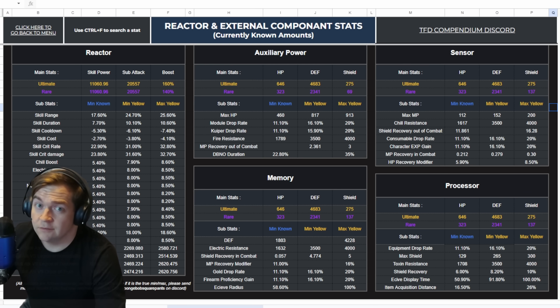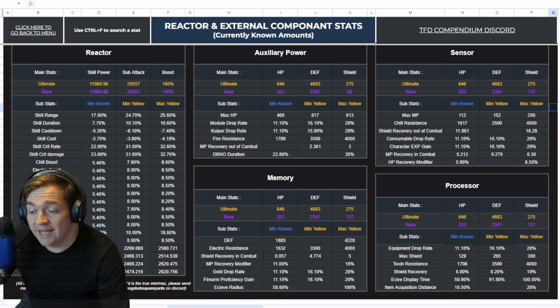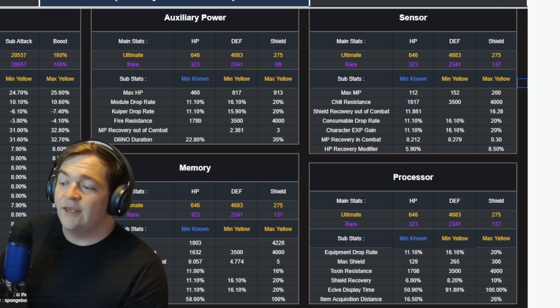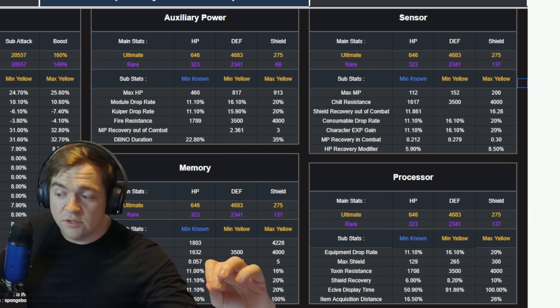It's not a proper video without a spreadsheet. This spreadsheet is brought to you by SpongeBob SquarePants — not a joke. Inside my Discord there is a guy whose handle is SpongeBob SquarePants, and his spreadsheet will be in the link in the comments. The way external components work is that there is a base stat that rolls regardless of what you want, and then two other stats that are random rolls.